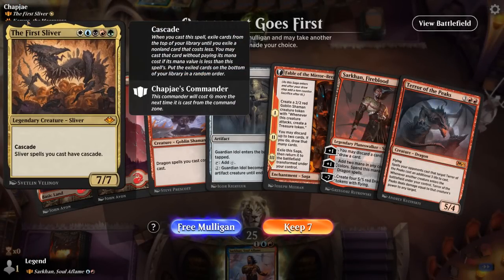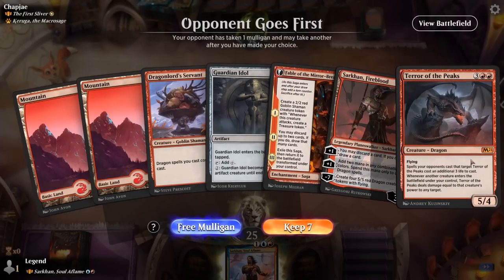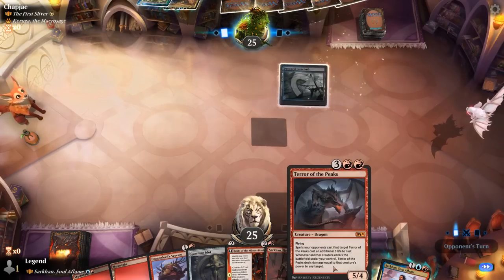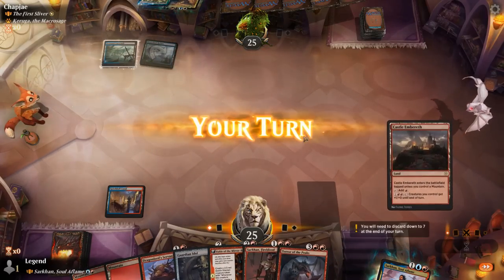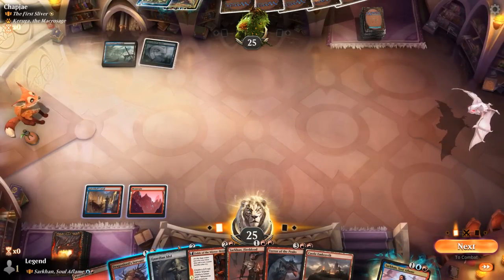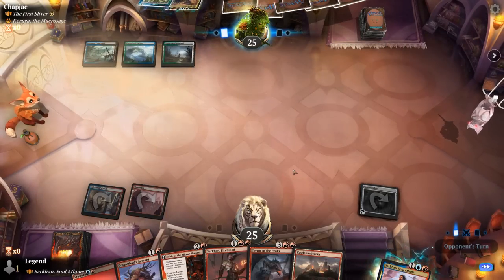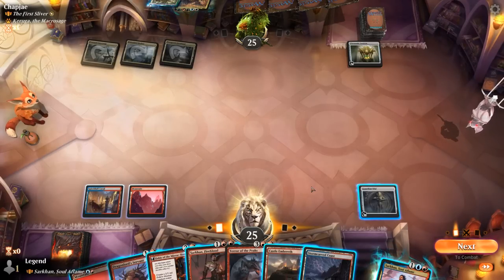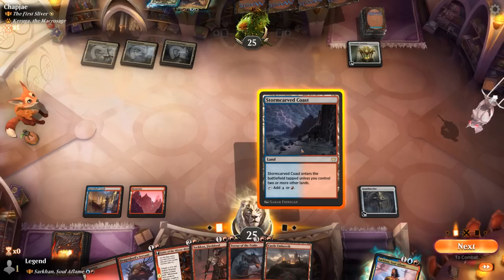We're on the draw facing First Sliver with Keruga as companion — probably five-color good stuff as opposed to Sliver Tribal. Our hand could struggle against a value pile, but I'm still going to try it. An early Fable against a deck without any cheap plays could be effective if our Shaman token gets to snowball, and then Sarkhan can ramp out Terror of the Peaks. I think I prefer Guardian Idol over Servant. Opponent plays Chromatic Lantern for three mana to fix all their mana — and they could already play First Sliver next turn.